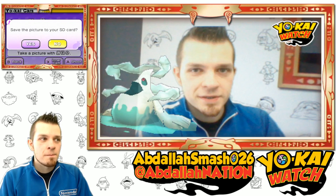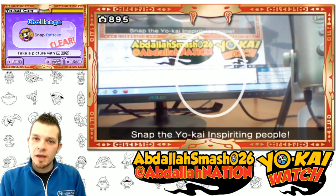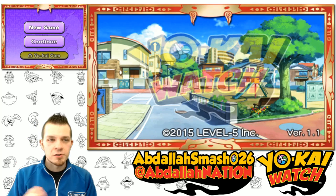I got an all-hail. So literally line up your 3DS camera to a picture — it could be on the internet, it could be a real person, it could be anywhere — and you'll hopefully get a yokai.